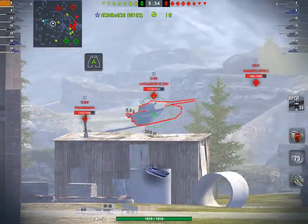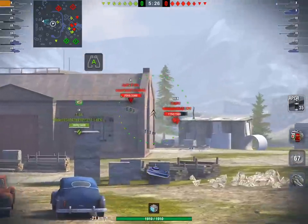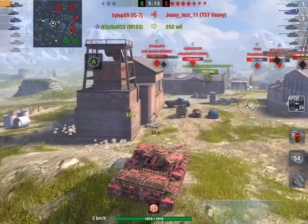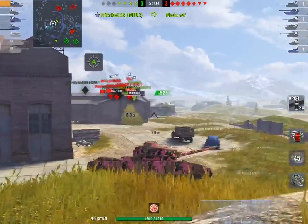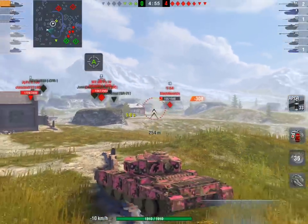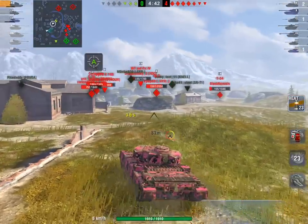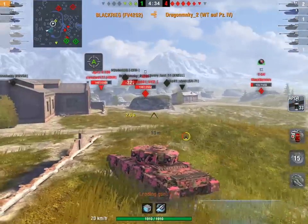The controversial part of this game is that this is a HEAT-firing FV4202. I prefer to play the 4202 with the HESH gun, which has premium HESH as a premium round. But although Black Creek probably missed some damage firing at side profiles as the E75, T54, and M103 came past, the necessity for HEAT is a real legitimate thing later in the game. The HEAT round doesn't get through the T54 here, but it will come in very handy.